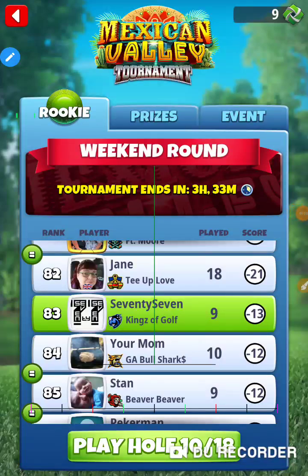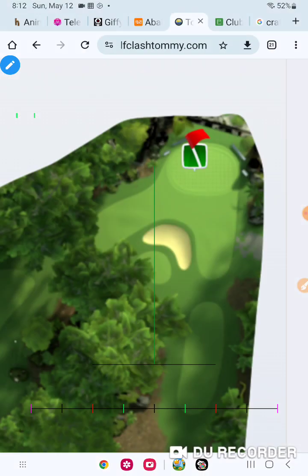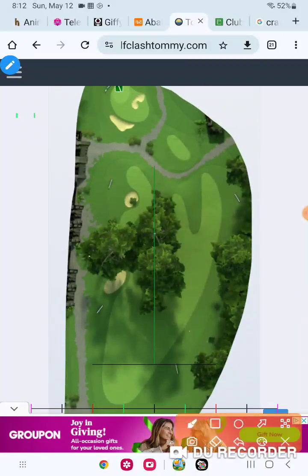We are on hole number 10, in the Mexican Valley tournament, weekend round, rookie division. I needed to come in with at least a 14 on the 14 track and I'm trying to pick up — I think you need to pick up two. There are probably three 30s or 30-plus at the top, so I didn't do myself any favors. I've got to pick up everything on the back. Hole 10 — we'll just play one hole at a time. The goal is not to mess up, to put myself in the right spot every hole.